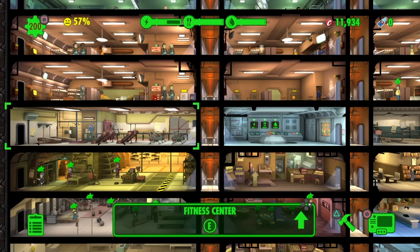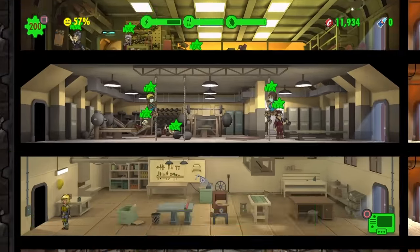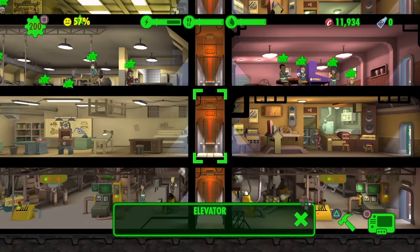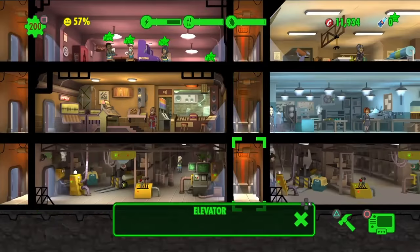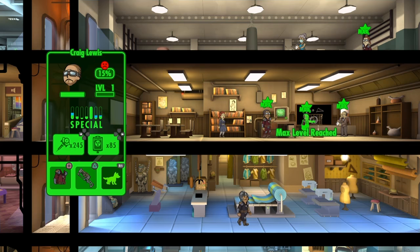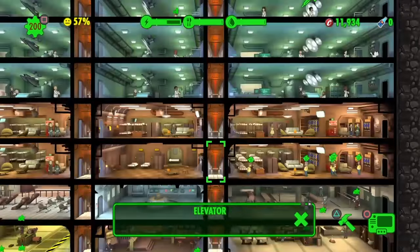Here are my training gyms — these aren't all fully maxed out, but there's no real point since most of my characters are already fully maxed out with the best weapons and armor. Here are some additional buildings including the radio station, and an additional storage room down here for extra space since I did need a lot of it. The dwellers here I'm training to have most of their skills maxed out — I just keep them here.